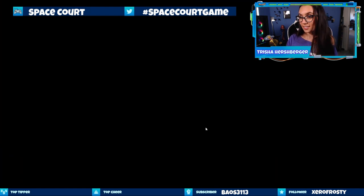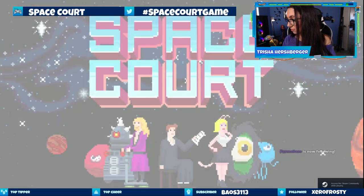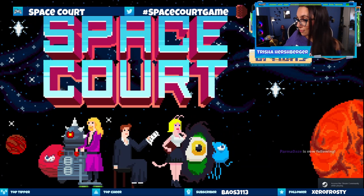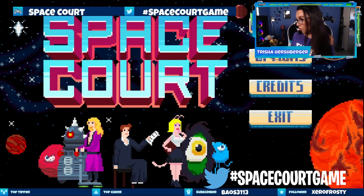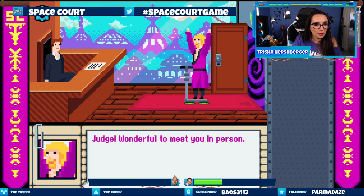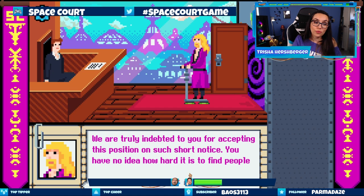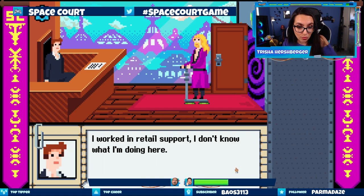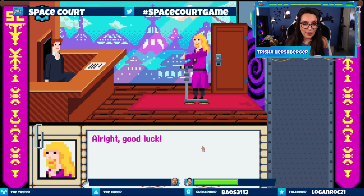Our next game is called Space Court. As a newly appointed judge you will rule over Space Court and its denizens to keep the universe safe — or possibly blow it all up. Either way, you're tenured. Here we go. Judge, wonderful to meet you in person — I've been assigned to be your advisor during your tenure. We are truly indebted to you for accepting this position on such short notice. I worked in retail support — I don't know what I'm doing here. I don't think anyone is feeding my cat. Wonderful.